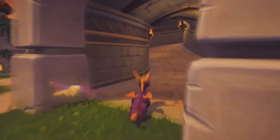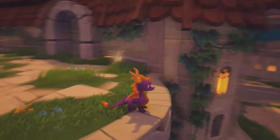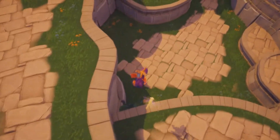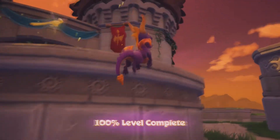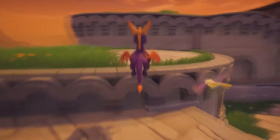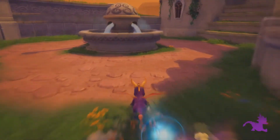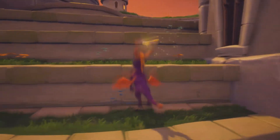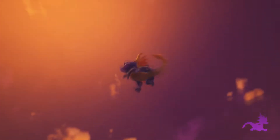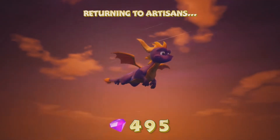We can hear him. Let's see if we can hear him here. Where is he? Got him, there we go - 100% level complete! So we've done that. We need to get up here and back to where we return home. The stairs, and inserts at home.